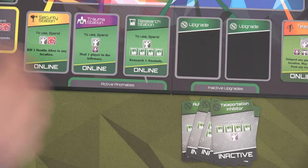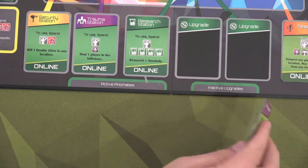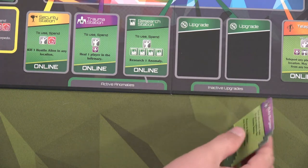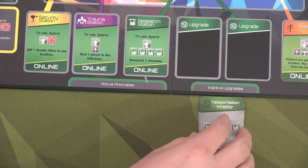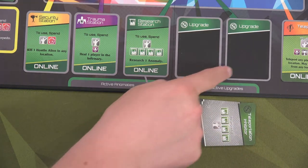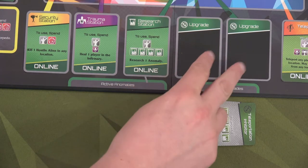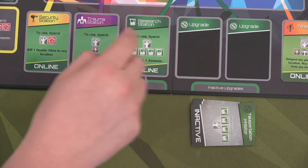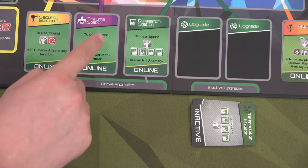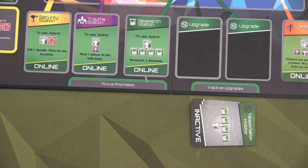The first thing you'll want to do is grab all of these science upgrade cards — there's a front and a back. The front shows you the active abilities; you're going to grab them and put them down as inactive upgrades. If someone goes into the science lab they can spend four science skill to upgrade. You can have up to two upgrades, and there's also a trauma station over here that you can upgrade, so you have a potential of three upgrades in the science station.